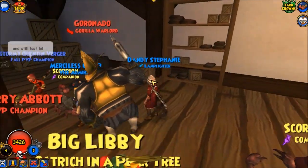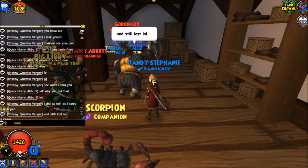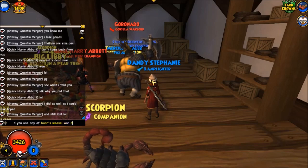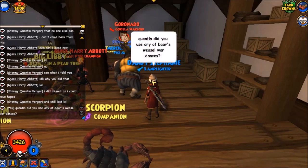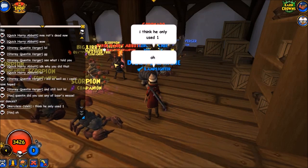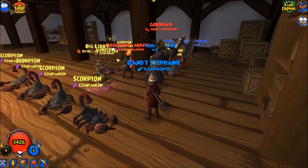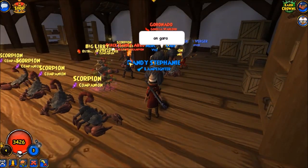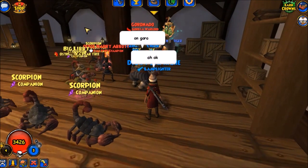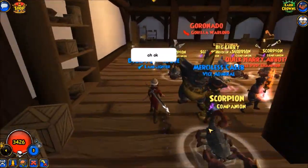Now Quentin is in her gate as far as I could have hoped, and still lost. I'm gonna ask him — Quentin, did you use any of Bar's Weasel War Dances? He only used one, because Bar died pretty quickly. The pet is hidden again. Quentin put up the banner — the Beast Banner.